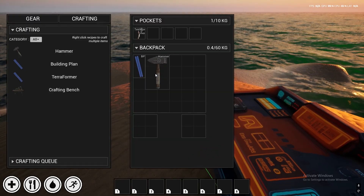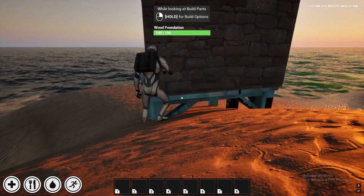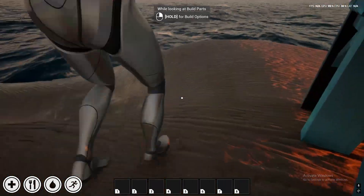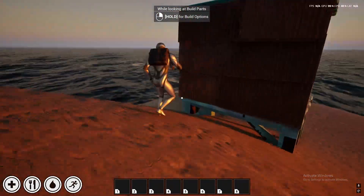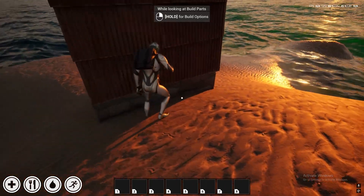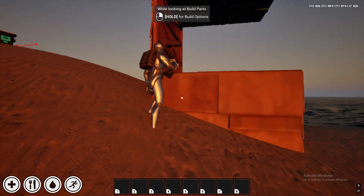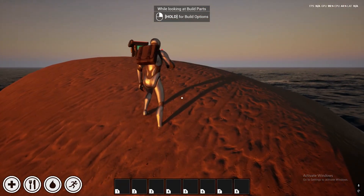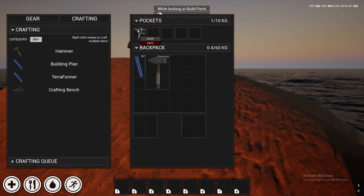The upgrade hammer will allow you to upgrade your buildings through the different types of textures that will be included. At first we'll include the three kind of digital-themed ones, but after that what we're trying to do is build the ability for anybody to create those textures. And then we also have the terraformer.